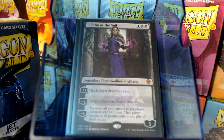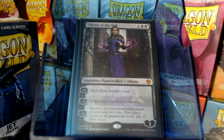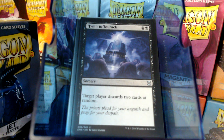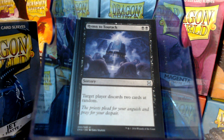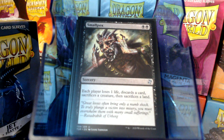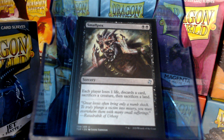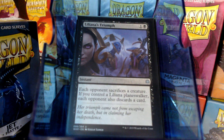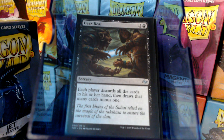We do have spells that make people discard. I dare say the pinnacle discard spell ever was Hymn to Tourach — two cards at random for two mana. Fallen Empires represents. We have Duress, Unnerve. Smallpox does all the things: one card, one life, one creature, one land. Liliana's Triumph. We're probably going to control that. Dark Deal — that's a wild one.